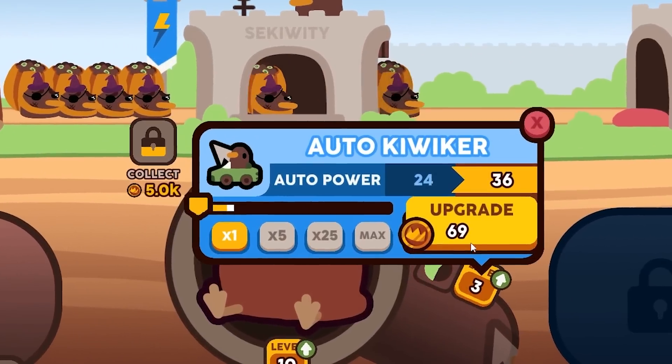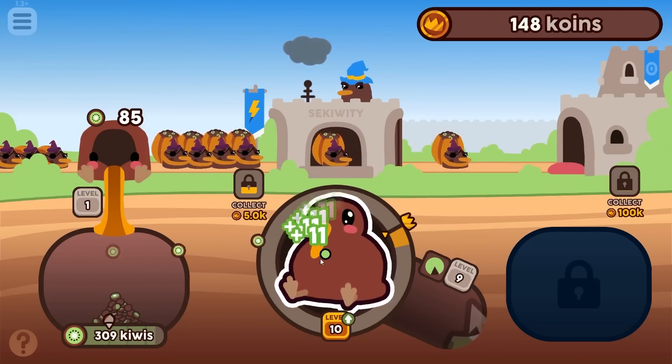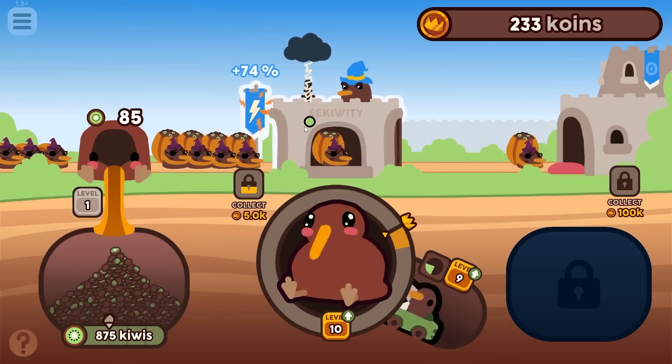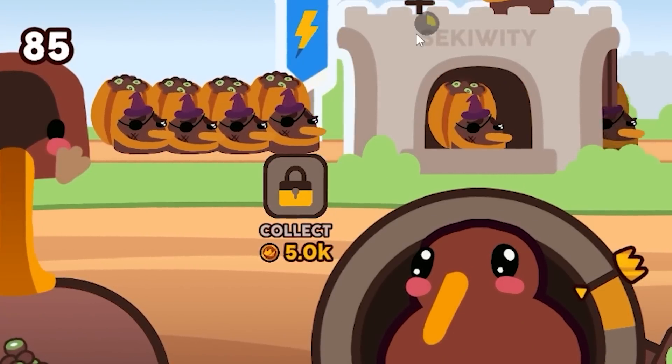Let's upgrade our car — 69 coins. Now when the car drives into him I get 127 kiwis. But this is actually where the problem is: these guys are taking forever. I need to upgrade this, but I need to collect 5,000 coins first.